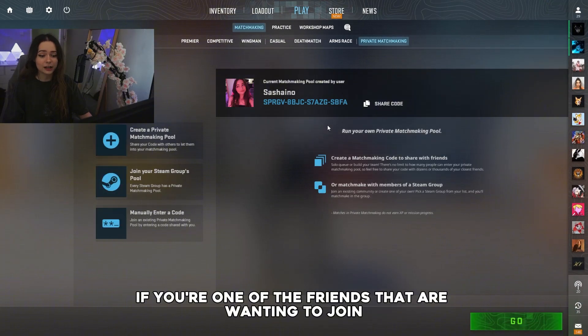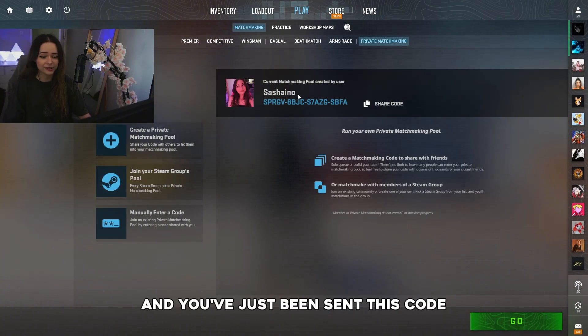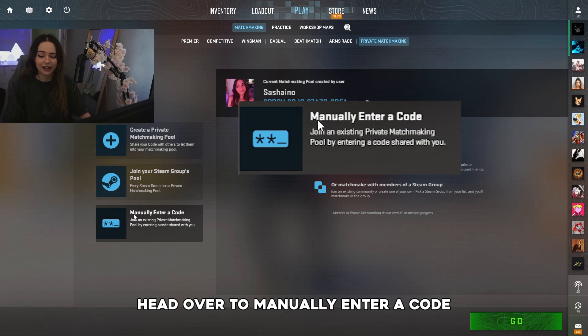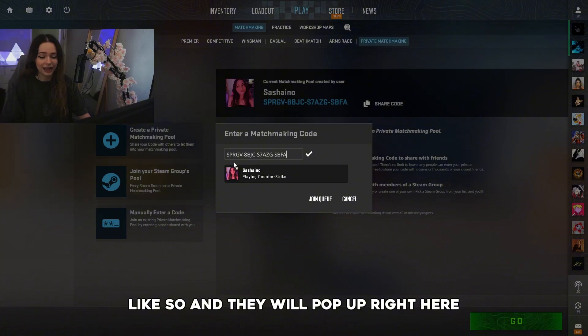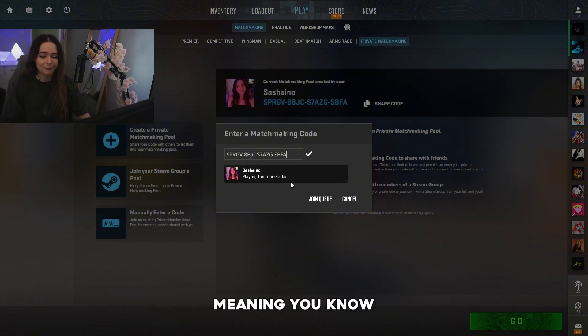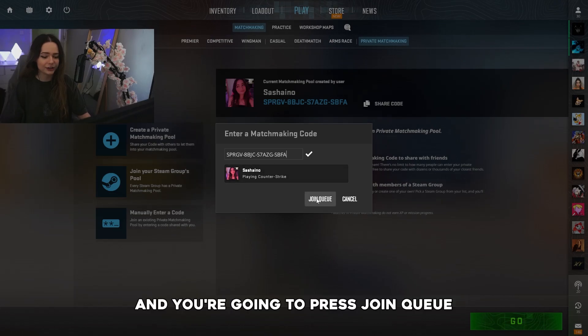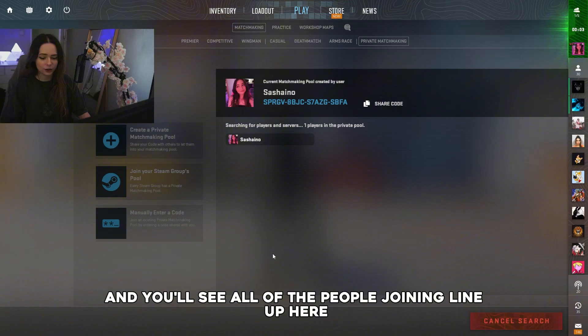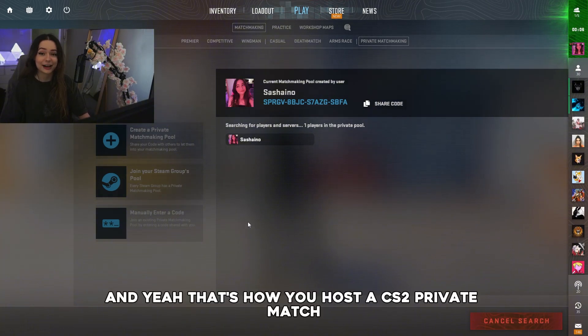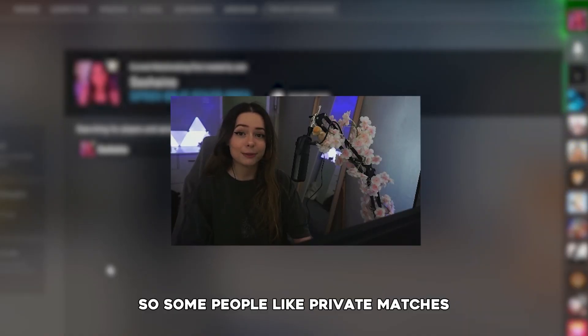If you're one of the friends wanting to join and you've just been sent this code, head over to Manually Enter a Code and paste in the code that the host just sent you. They will pop up right here, meaning you know it's the right person you're joining. Press Join Queue and you'll see all of the people joining line up here.